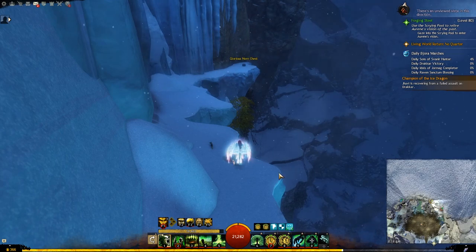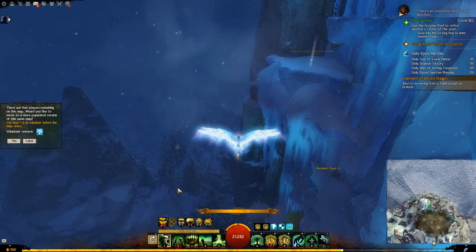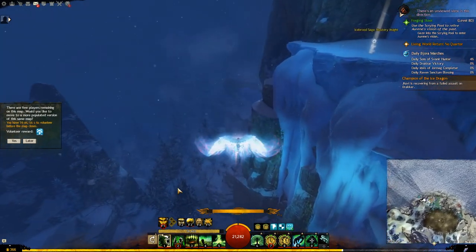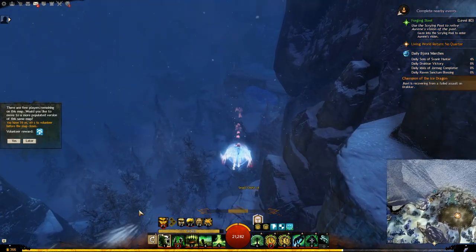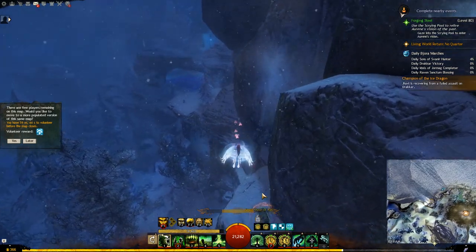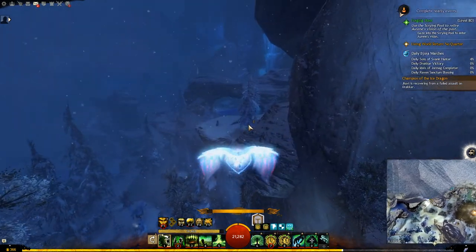If you already found the other small chest we mentioned earlier, then you are done with this place. But if not, you can glide all the way from up here and go to the third possible location for the small chest. Here is the third possible location for it. Then we continue gliding a little bit further to the tree and you will find a Norn chest.